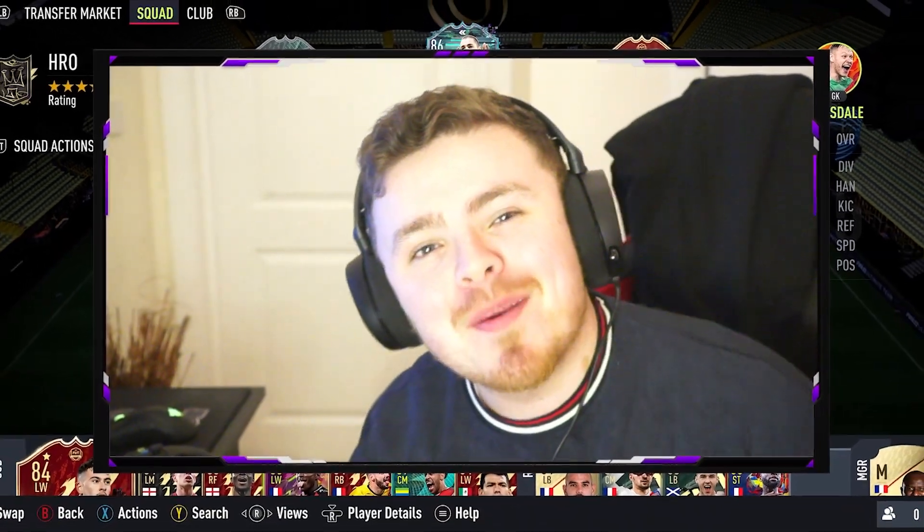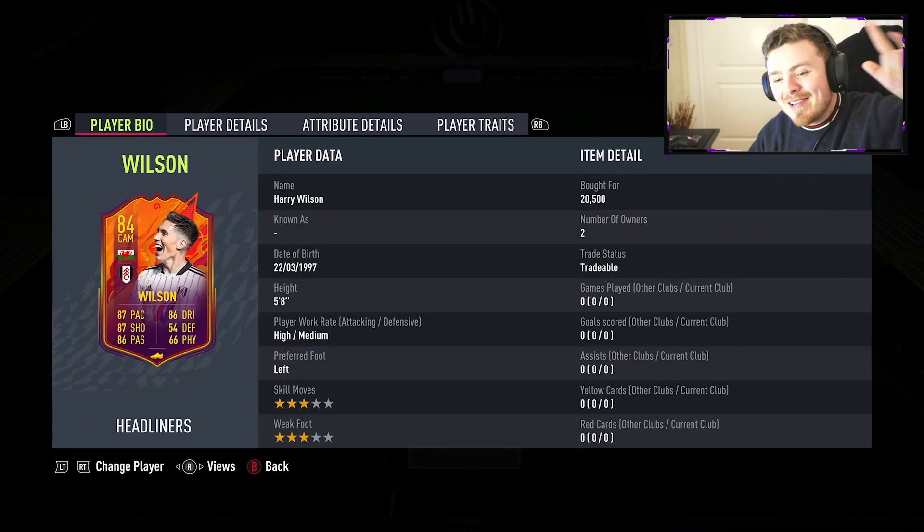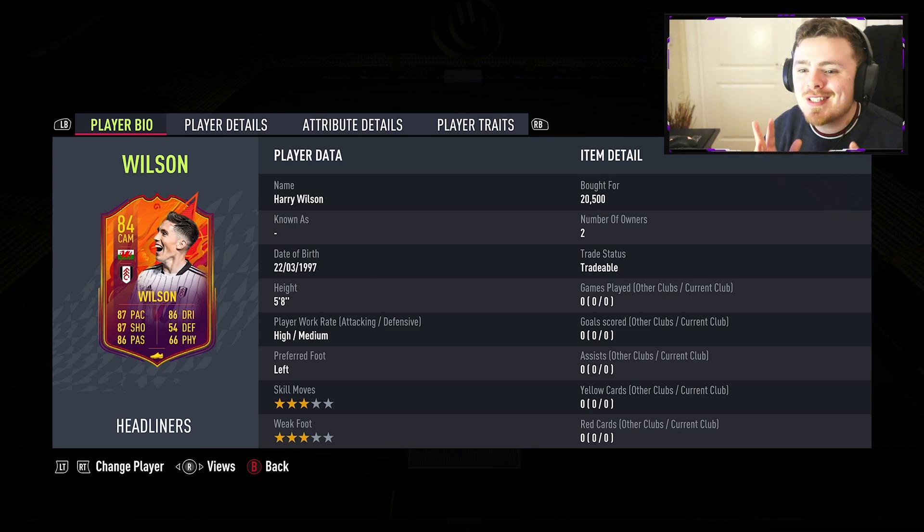Hey guys, how are you doing? My name is Morsey and welcome back to my channel. Headliners mini release is here and as you can see on the screen, the man I'm trying out first is Harry Wilson - Fulham's finest repping it in the Championship. This man had a Team of the Week a little while ago and I used him in a draft where he surprised me - really technically good, the free kicks were a nice little added bonus. I'm expecting big things from the card. The face looks pretty solid - I was expecting maybe an 85 overall but 84 seems reasonable, especially as these are live cards. We've got freestyle, high/medium, left-footed, and 20.5k is how much he cost me.